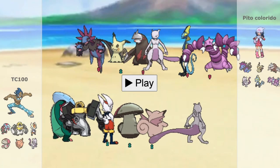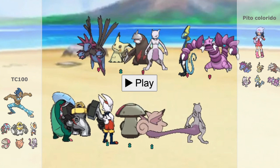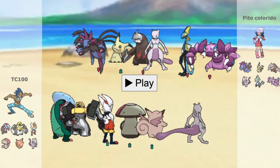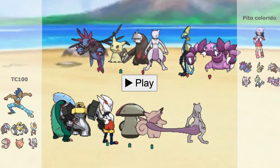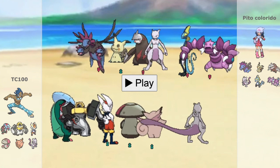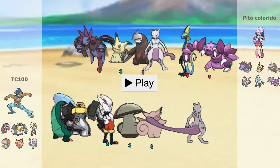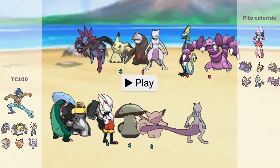Welcome to the battlefield. I'm going to go over my team real quickly in case you guys clicked the timestamp in the description. We have Lum Berry Dracovish, Choice Band Melmetal, Choice Scarf Cinderace, and Moongus is holding the Black Sludge — same item for him. Clefable is holding the Leftovers, and Mewtwo is also holding the Life Orb. So I only changed half of my team members' items around.